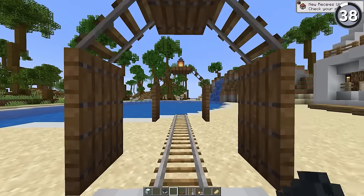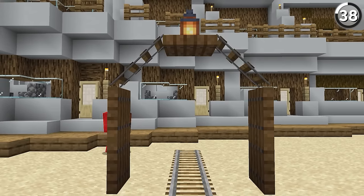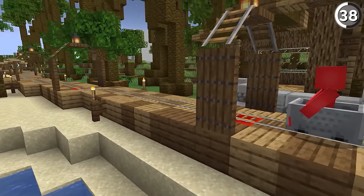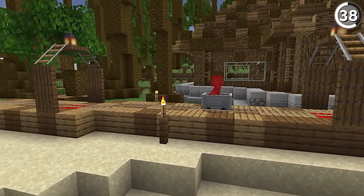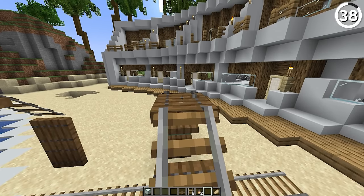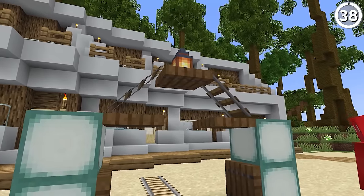This archway is entirely possible using no commands, and the reason for that is because rails don't break on trapdoors when we flip them down. So we can make this design without using any structure voids or barrier blocks. Just have a rail up here, have the two ends point up to it, and then break the center so that they'll stay in place. It really is that easy.